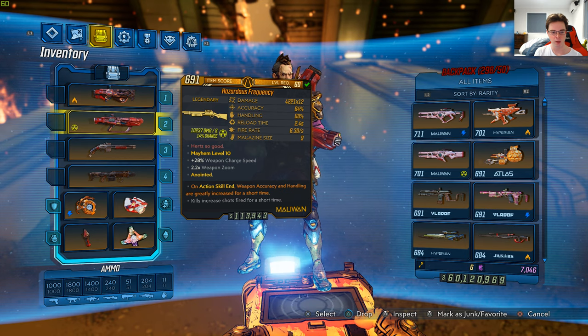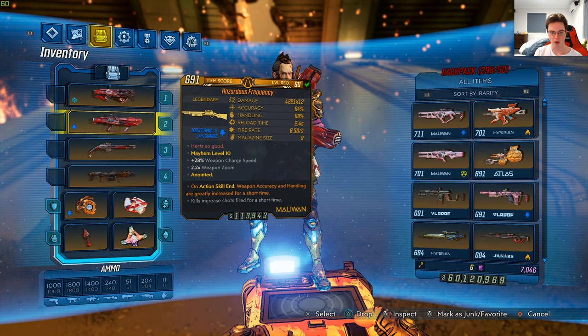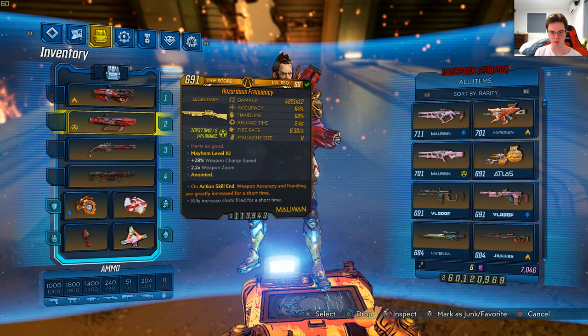Mayhem level 10, 28% weapon charge speed, 2.2 times weapon zoom, anointed — on action skill, weapon accuracy and handling are greatly increased for a short time. Probably not relevant on this gun, but anyway. On kills, increased shots fired for a short time, which is the legendary effect for this gun.